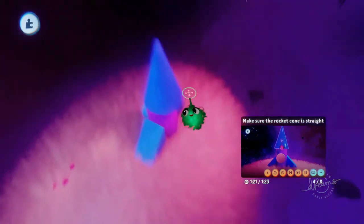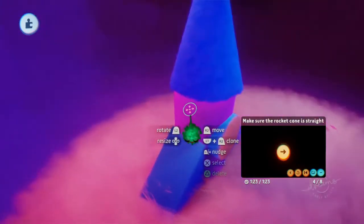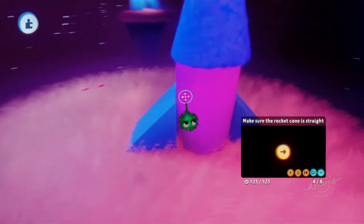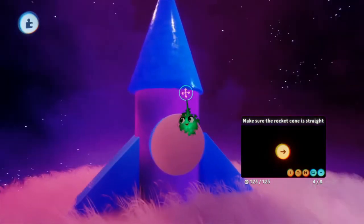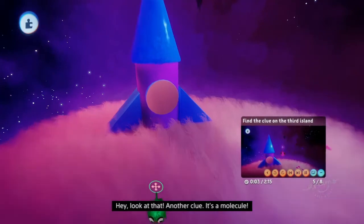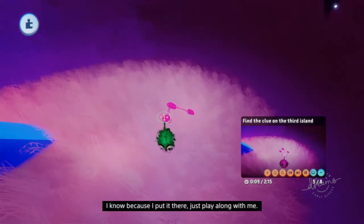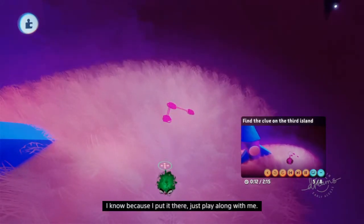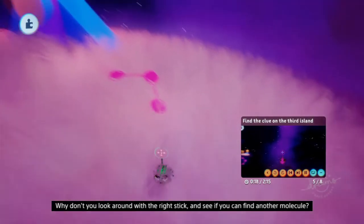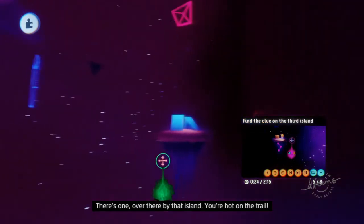Here's a little secret called nudge: if you don't press R2 all the way down but just hold it lightly, you can move the cone slowly giving you finer control. Once you're happy it's straight you can move on to the next step. The hosts confirm the cone looks fine and nudge it into position.